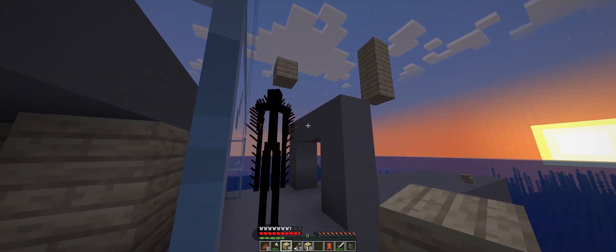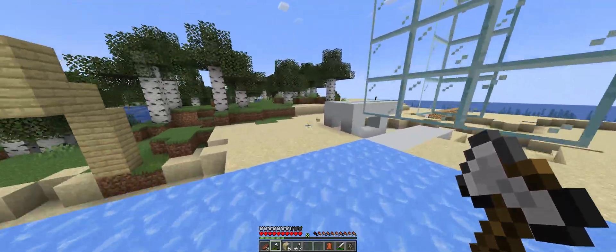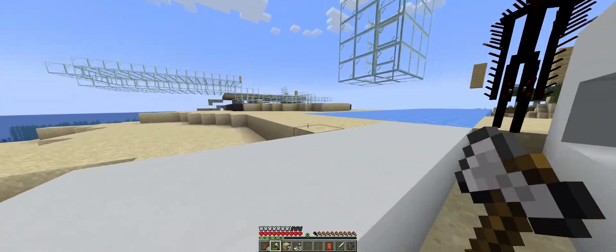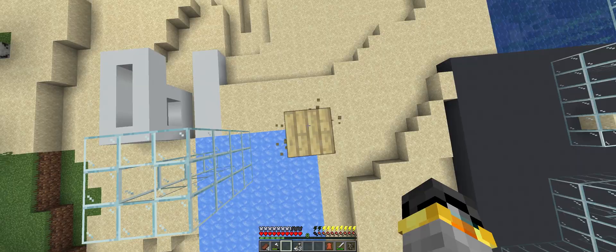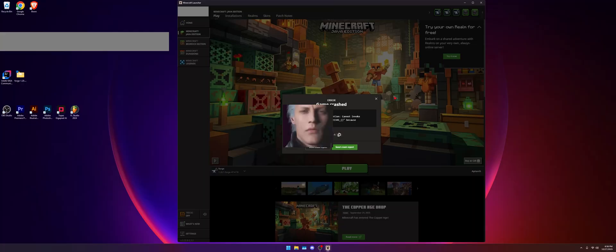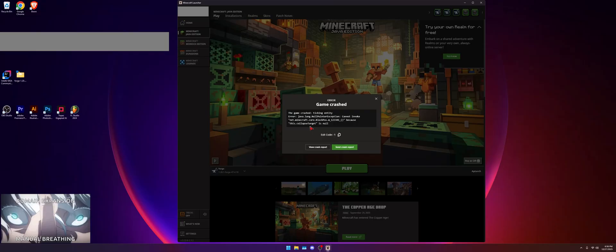I did implement idle animations as you can tell. This is a technical demonstration so I can go ahead and show the exploits, because there's always gonna be some. Let's watch this. Why is collapse target null again? As I was saying — the counter.